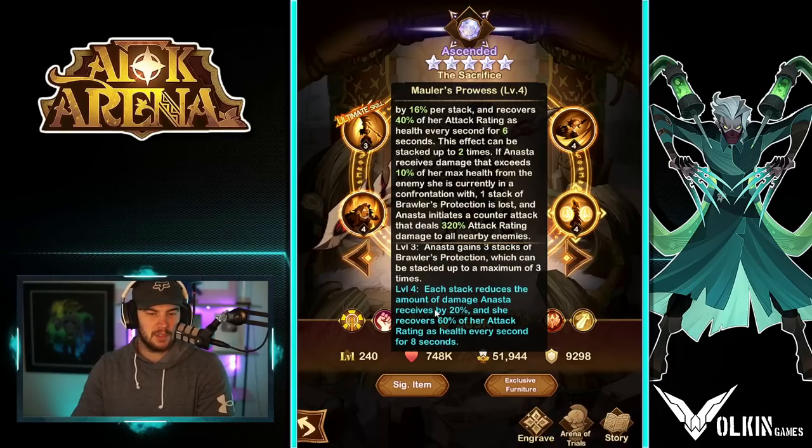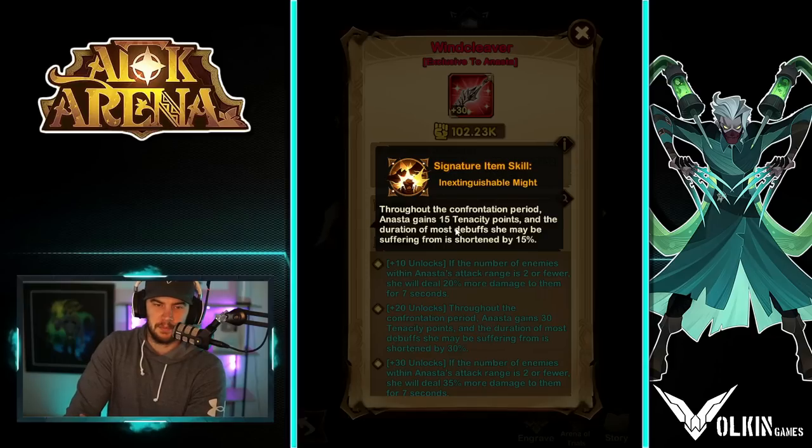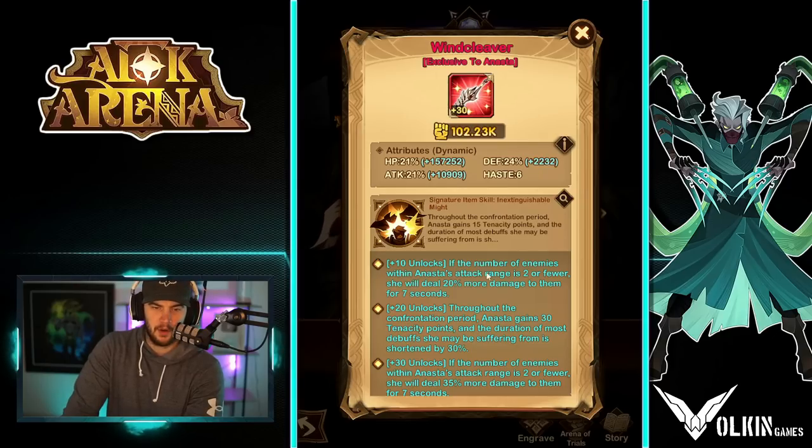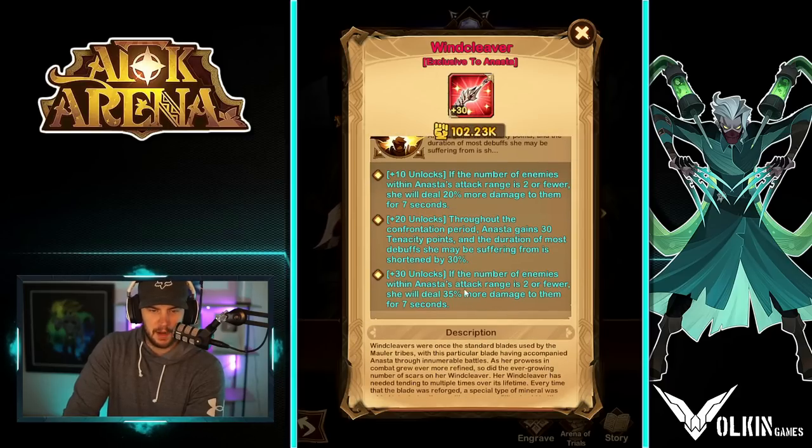With the engraving, each stack reduces damage she receives by 20%, so she gets up to 60% mitigation and recovers 60% of her attack rating every second for eight seconds — which ain't too bad. Then we jump into the signature item. Throughout the confrontation period, she gains 15 tenacity points and the duration of most debuffs she may be suffering from is shortened by 15%. If the number of enemies within her attack range is two or fewer, she deals 20% more damage to them for seven seconds. Upgraded it increases to 30 tenacity and 30% debuff reduction, and then 35% more damage when facing two or fewer enemies.